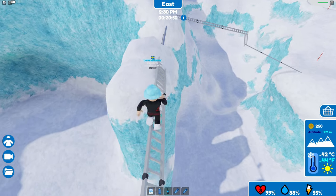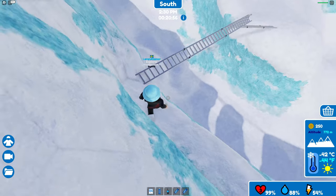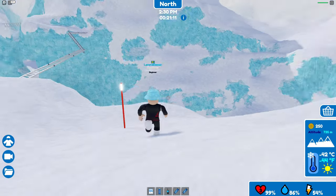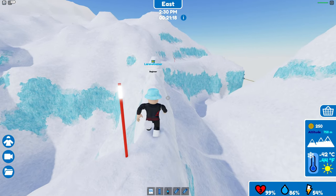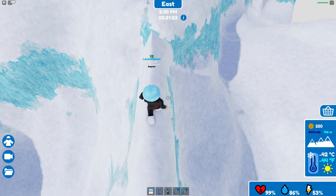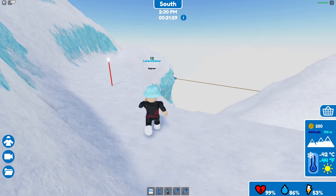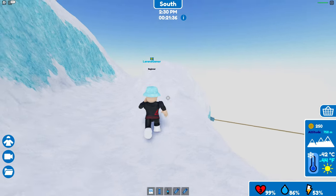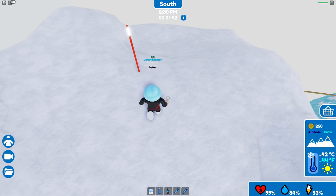More ladders — nothing really special with these. Something going on on the opposite side, so we're gonna go across. Oh, almost didn't jump but I did, so I'm safe. There's a rope — I guess we're gonna go across. It could be tricky — it's down on the side of the mountain. I need to find a way, hopefully down here over this edge.